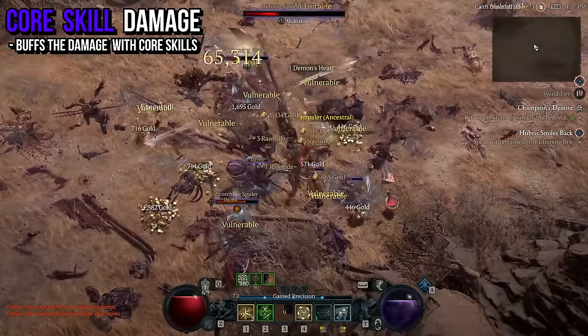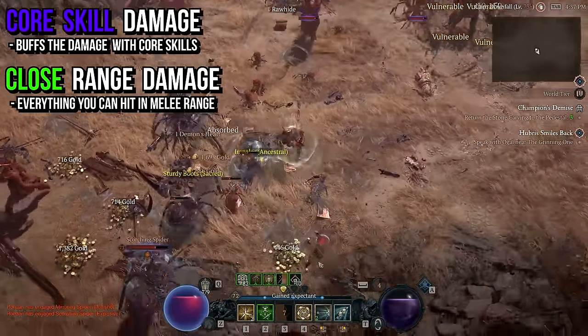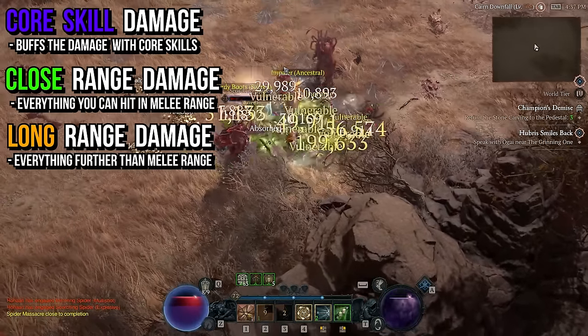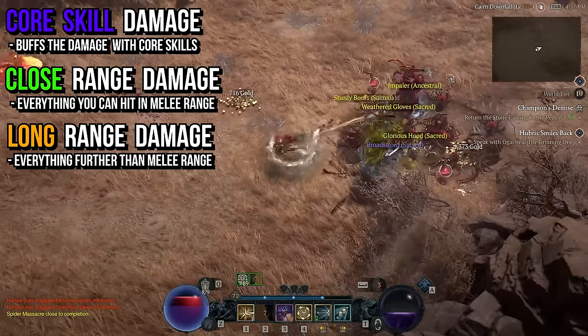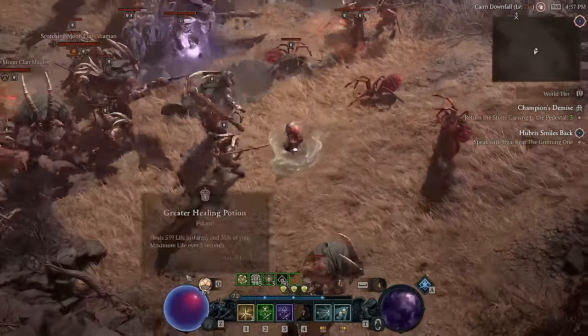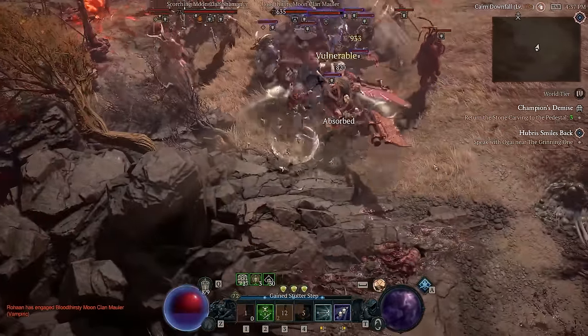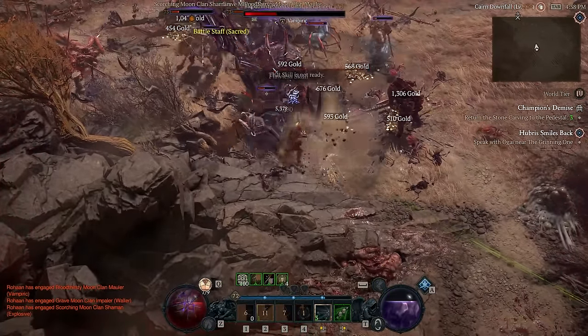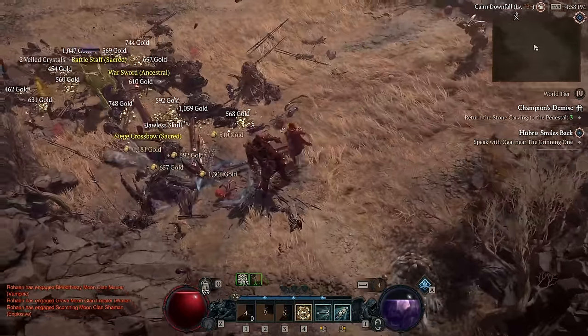Others that work really great too are all the additive non-conditional buffs such as the ones to core skill damage, close or long range damage. It just depends on your build — for example, in the case of the rogue, both core skill damage if you're going with penetrating shots or twisting blades, as well as close range damage, help a ton since you're constantly in the enemy's face.